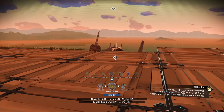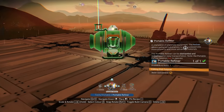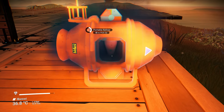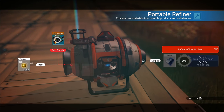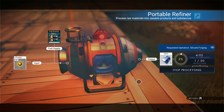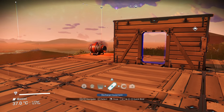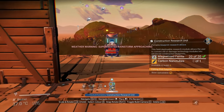We'll stick with the wooden base for now and rebuild later. I have silica powder - let's drop a portable refiner out here like a porch. We can turn silica powder into glass - yes! It's a 40-to-1 ratio; I don't really need 50 glass but we'll let it run. Maybe we should get the construction research unit, but there's a superheated rainstorm approaching. Let's get some carbon nanotubes quickly.